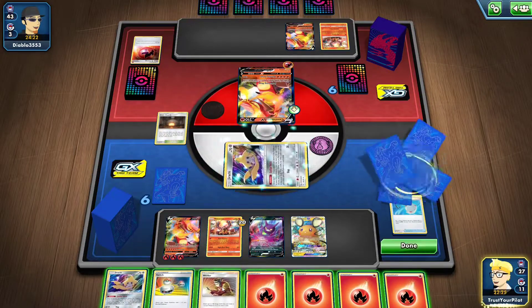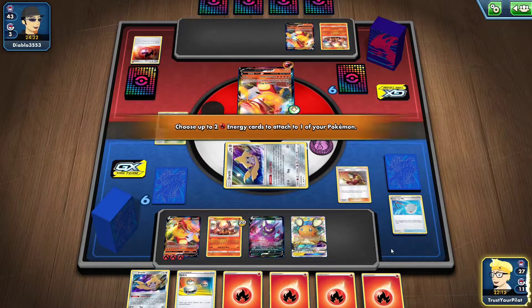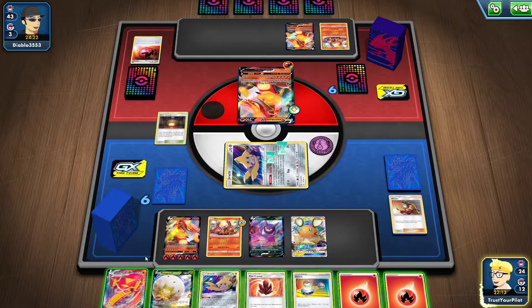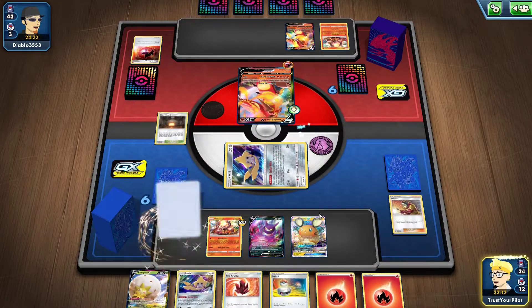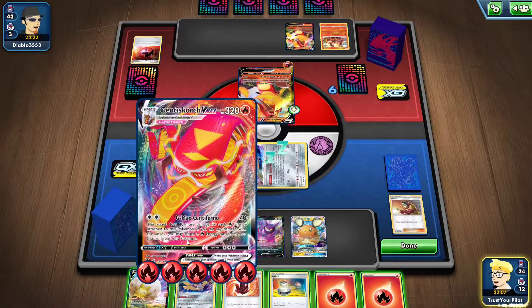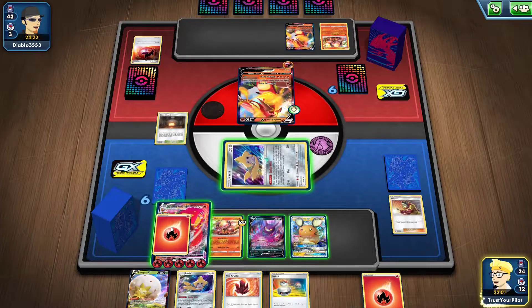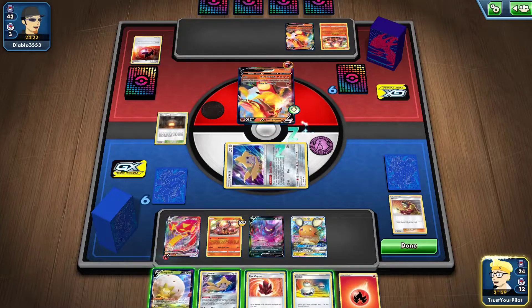I just go for it and see what happens. Put two energy on the Centiskorch. I think that'll be game, because there's no way they can one-shot me. So it's 40 plus — 40, 80, 120, 160, 200, 240, 280. And then with this attach, that is enough for a one-shot.